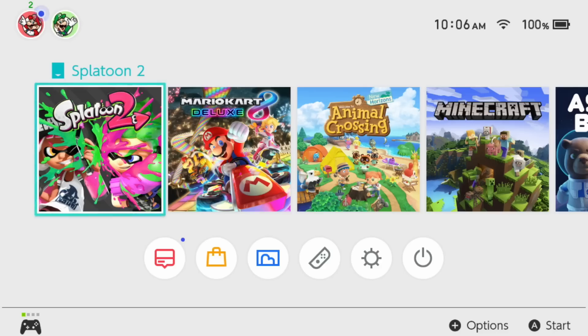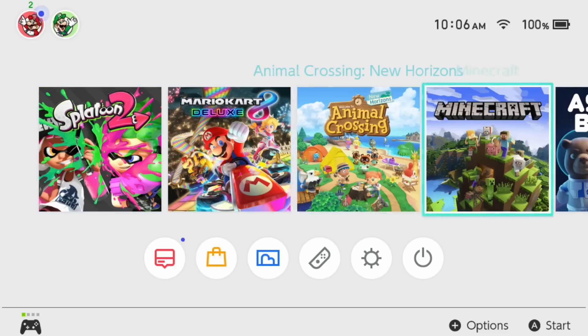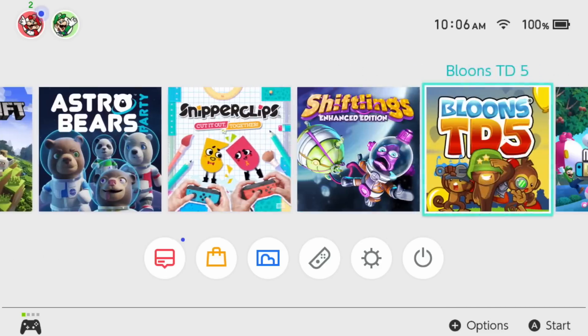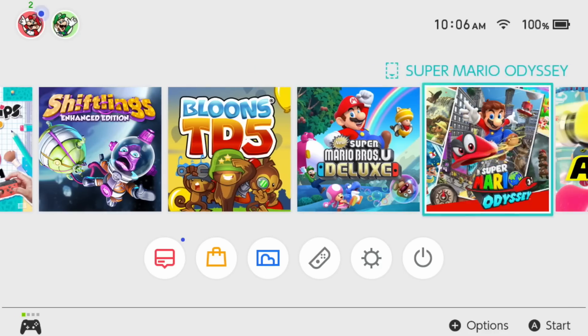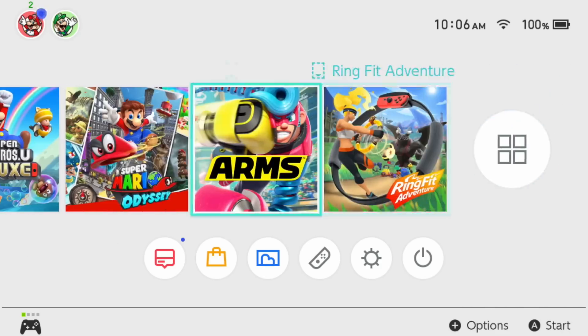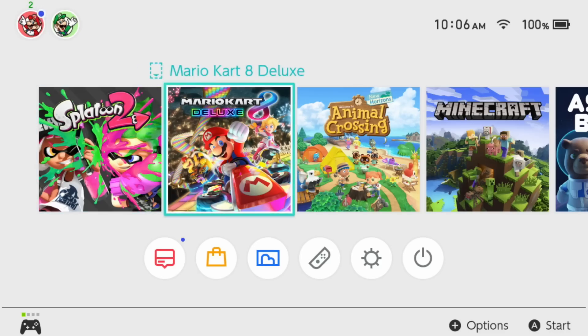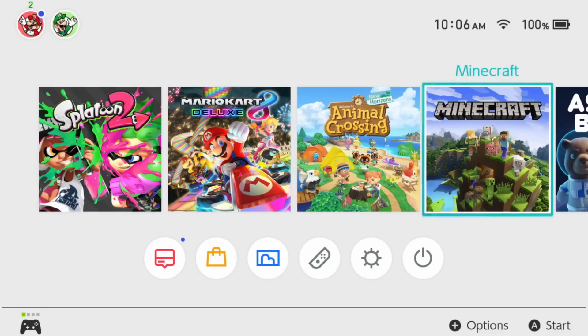Moving on, we'll get to icon organization. As it is on the Switch home screen currently, it's sorted by last played. But what I think they should do is you should be able to order them however you want, as well as having the option to disable or enable the last played function instead of just taking it out altogether.